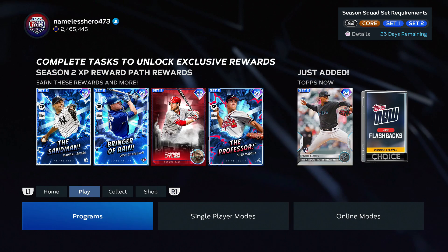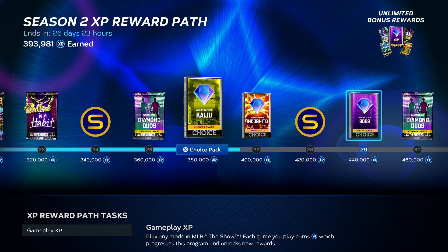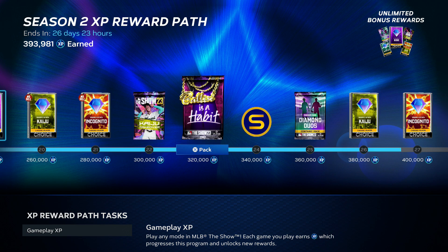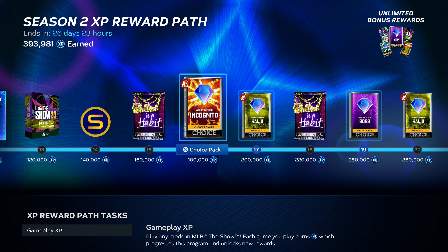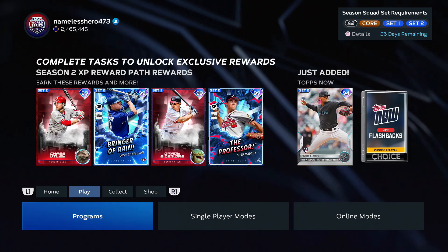The Set 2 XP Reward Path is another way to get more cards. A lot of those cards are sellable, but as you go along the way you'll get four non-sellable cards — four more guys towards the collection — and that's just from playing the game. Couldn't be much easier.